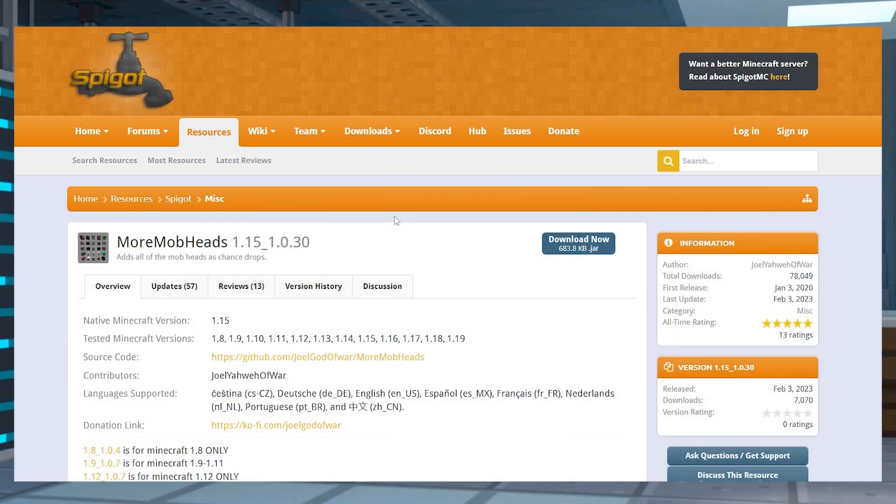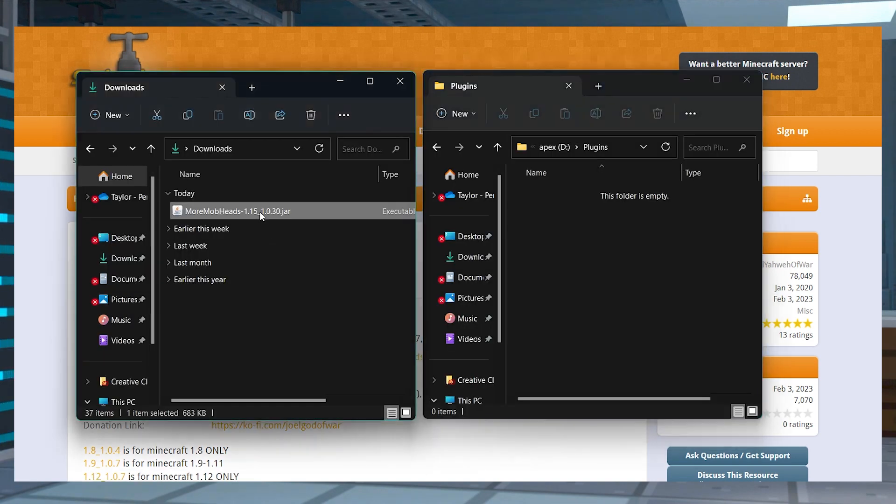Head to More Mob Heads on Spigot and press download now, and then save this file somewhere easily accessible to use in just a minute.